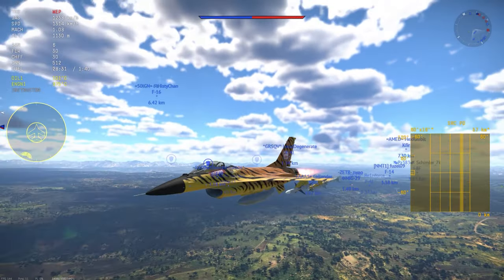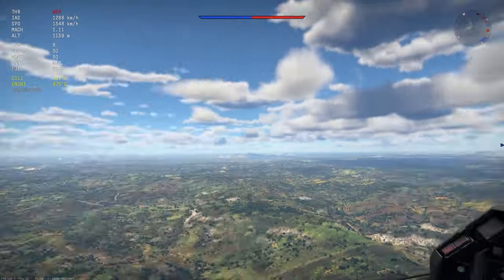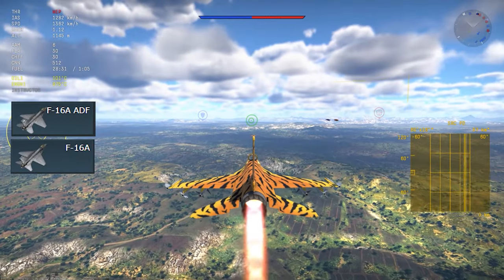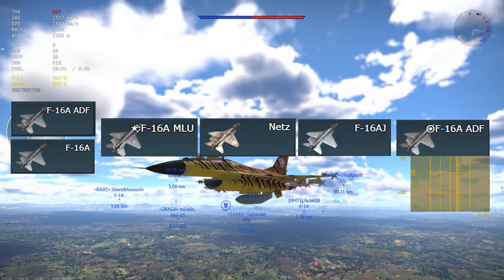The F-16A Falcon and its full house of variants are the latest 12.0 top tier fighters for dispensing western freedom using the U.S. tree, Chinese tree, Israeli tree, Japanese tree, and Italian tree.